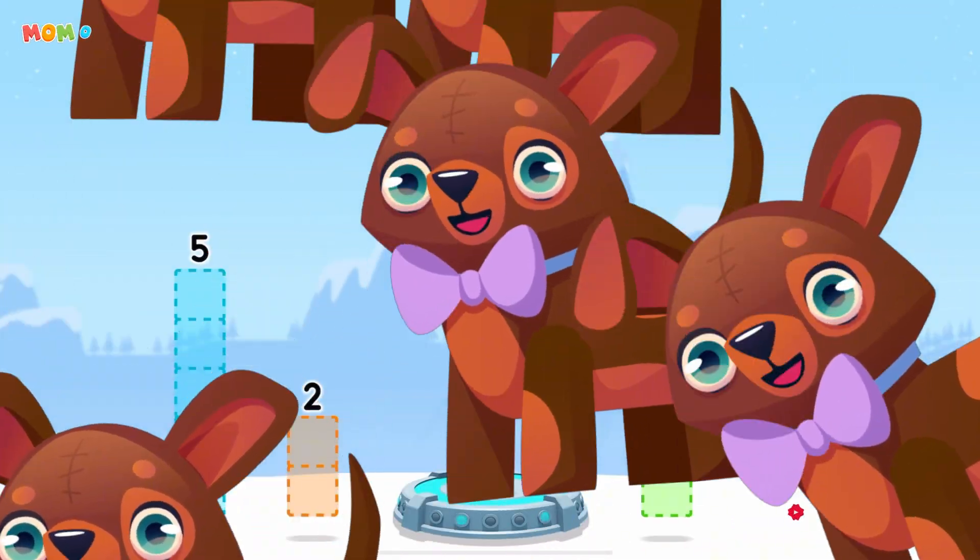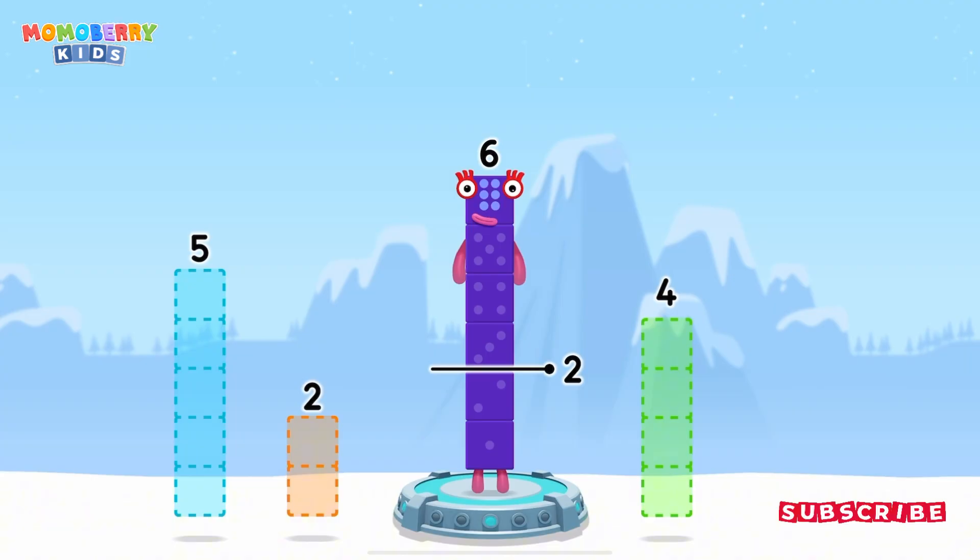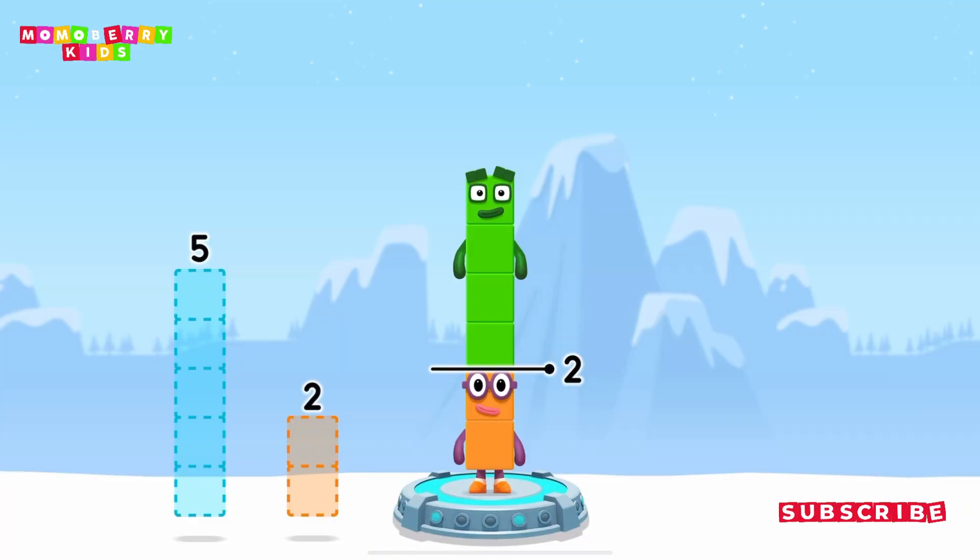Take number blocks away from 6 to leave 2. That's right! 6 minus 4 equals 2.